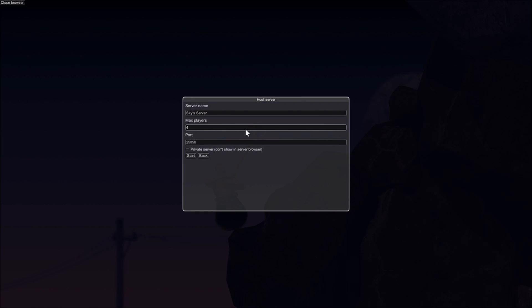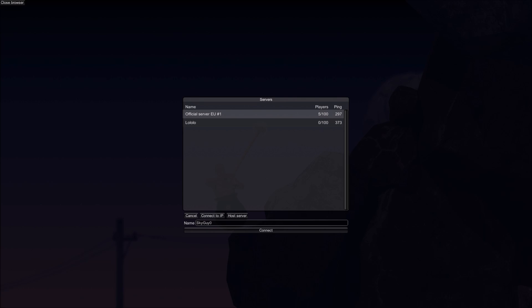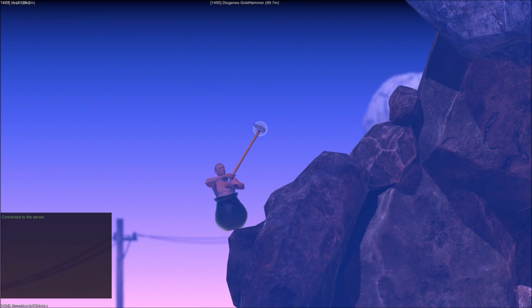You don't have to set max players — if you don't mind randoms showing up, just set it to 100. To join a server, click on it and make sure you have a name set, because sometimes it won't work without one. Make sure to name yourself, then hit Connect and you'll be in the server.